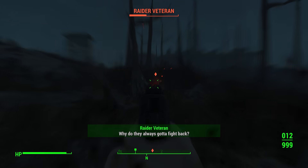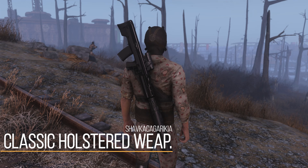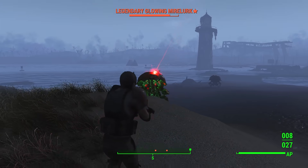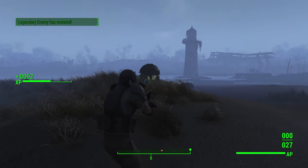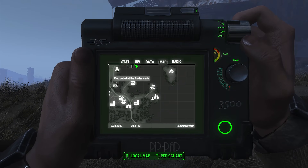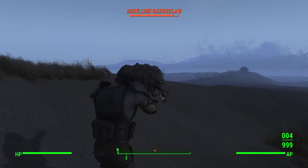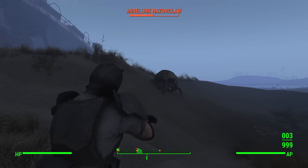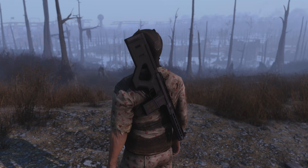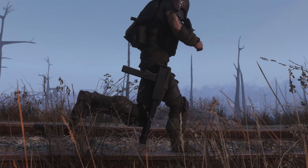Another mod that may be somewhat surprising to some of you is the Classic Holstered Weapons system. Although Pack Attack NPC Edition is a very in-depth elaborate mod doing a ton for your encounters, Classic Holstered Weapons is actually really simple. You see that nice gun in your hand? As you holster it, it'll just go on your back, and you'll be running around with a holstered weapon. Or alternatively, for certain smaller arms, it'll go on your side.